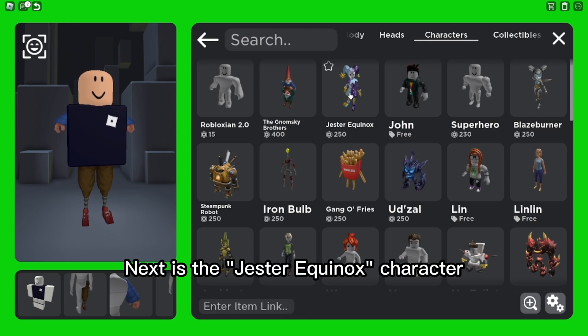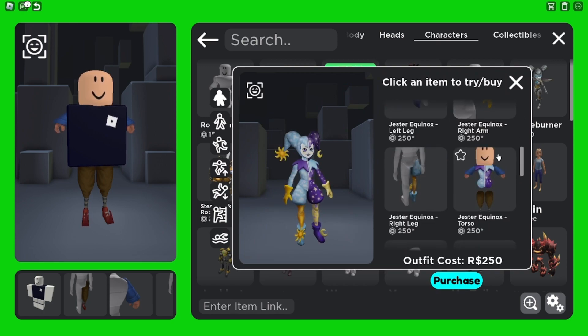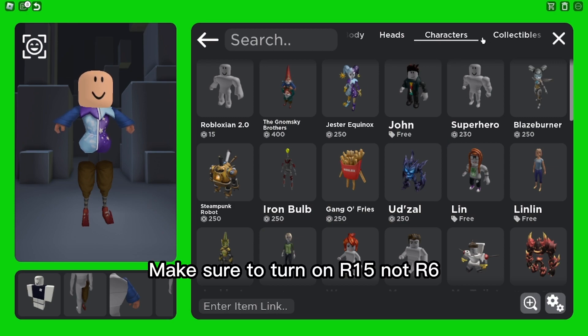Next is the Jester Equinox character. Now only wear the torso. Make sure to turn on R15, not R6.